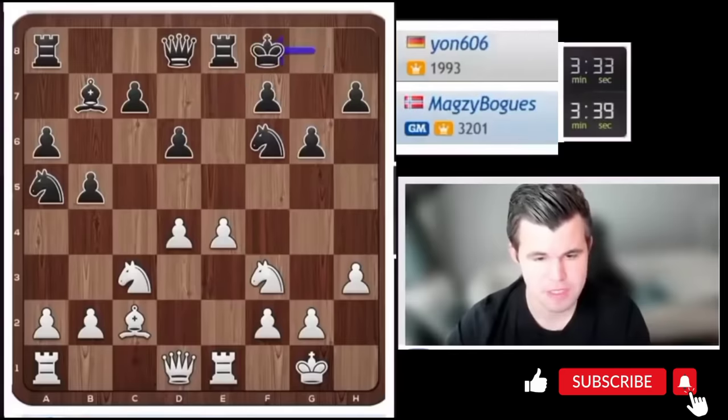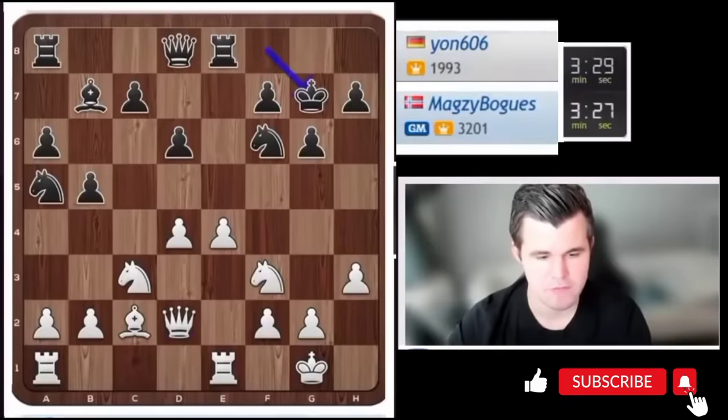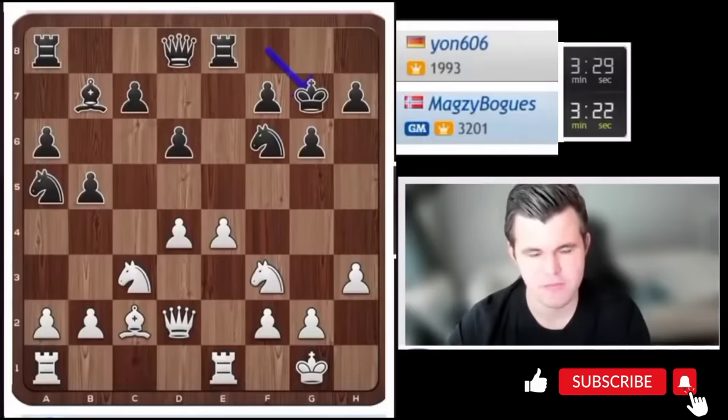After bishop f8, I feel the weakened dark squares may become a serious issue for him. So I'm going to go queen d2 to develop, and now if knight c4, there is knight d5 which should be favorable for me. I do have a bit of a decision to make.